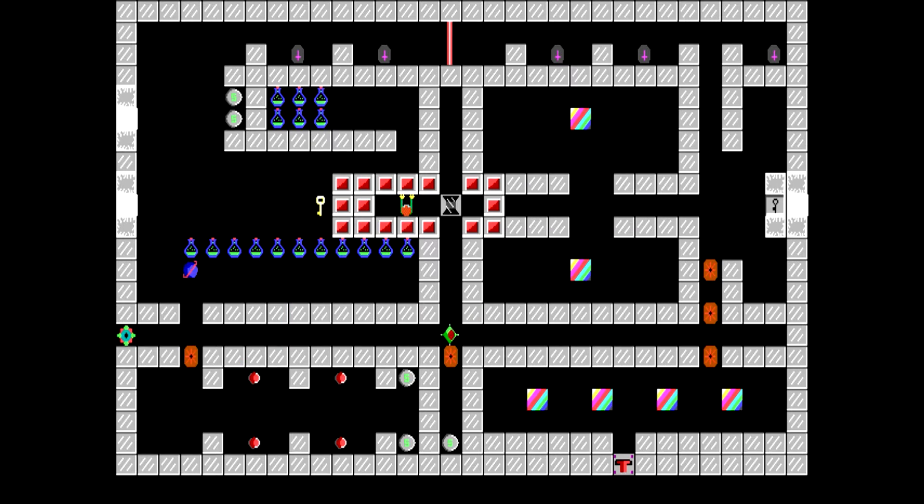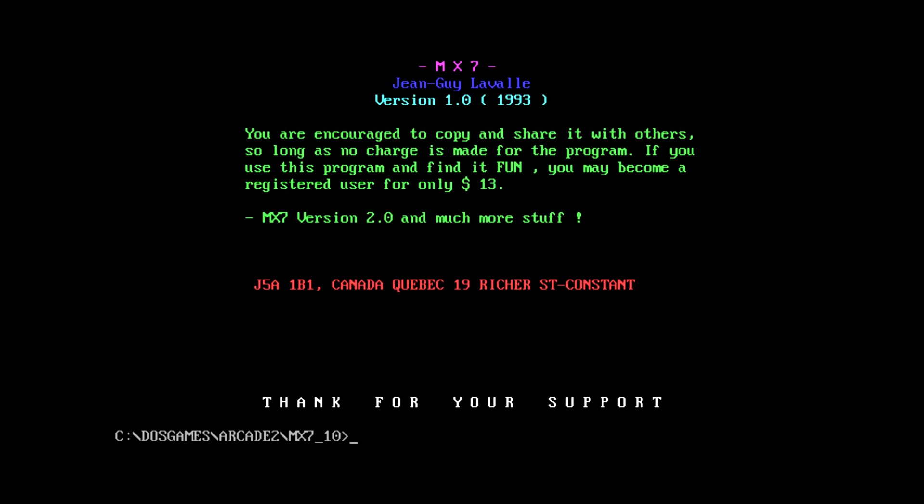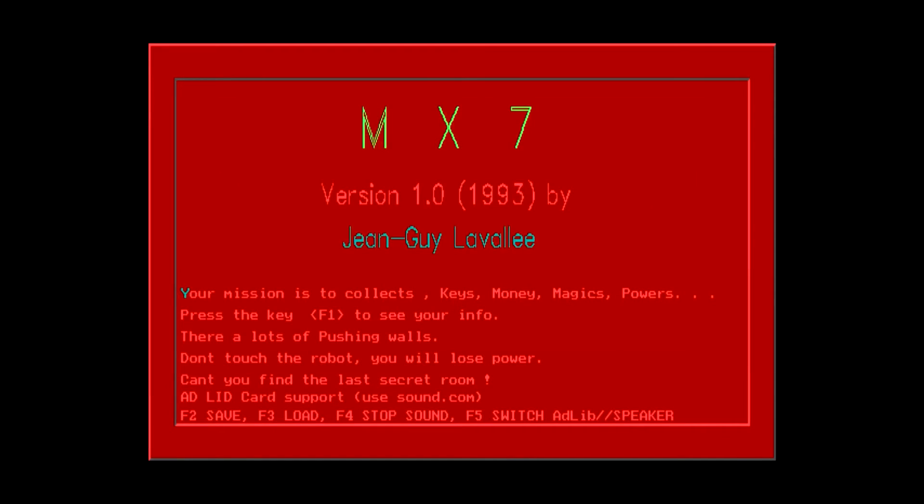Apparently that's a save game key. Escape just ends the game — and it instantly quits. The full version is $13. This person's in Canada, Quebec from the looks of it, so French would be the primary language there.